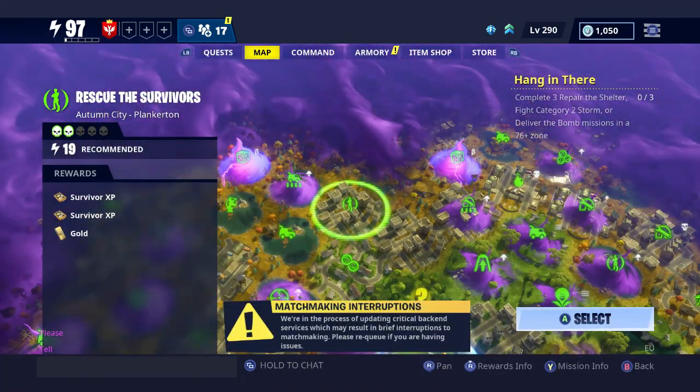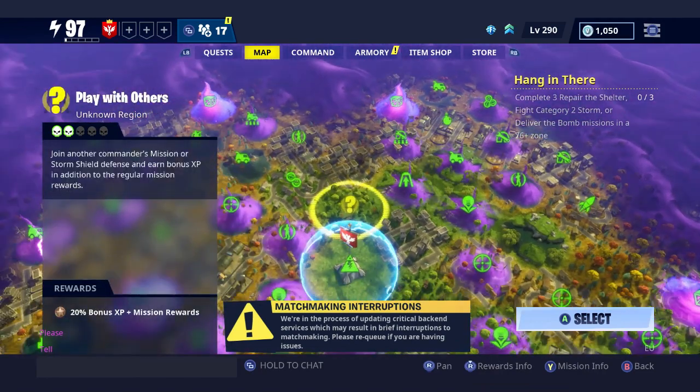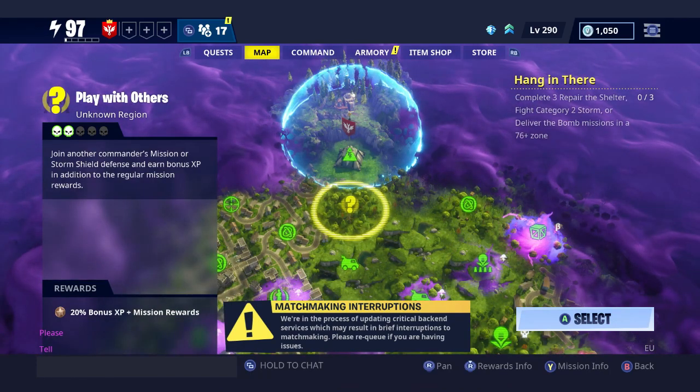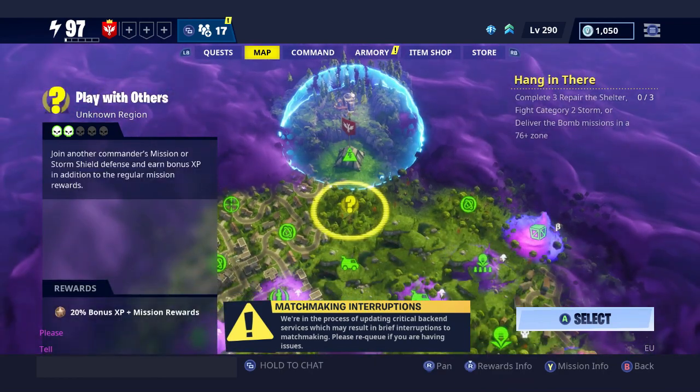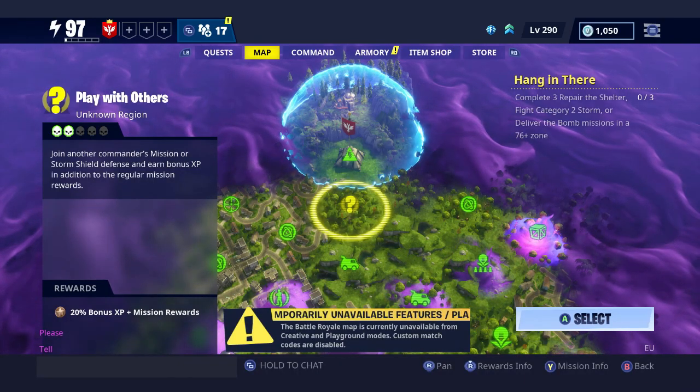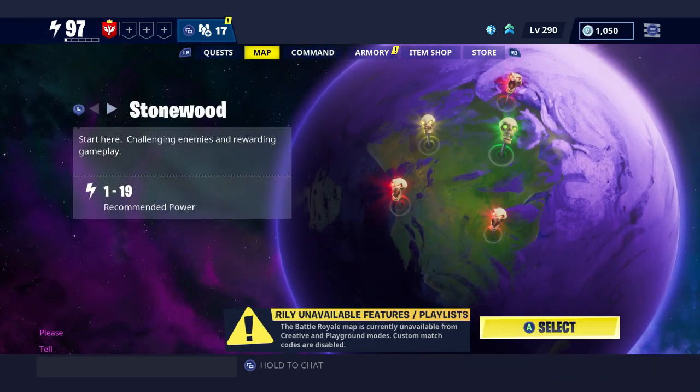You've also got the 'All Together Now' daily challenge, which is playing three missions with other people. To do that, go on your map — whether it be Stonewood, Plankton, or whichever you're in — and find the little yellow question mark next to your storm shield. Click 'Play with Others' and it will give you three options: Quest Progression, which takes you into a map that matches your current quest line; Quick Play, where you can choose a lower powered mission; or Custom, which lets you set various settings. As long as you go into one of these Play with Others options three times, that will complete the daily quest.